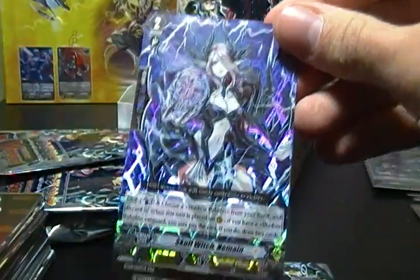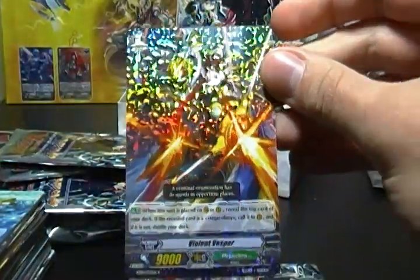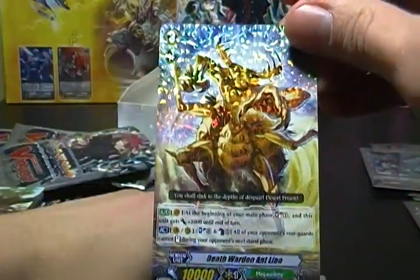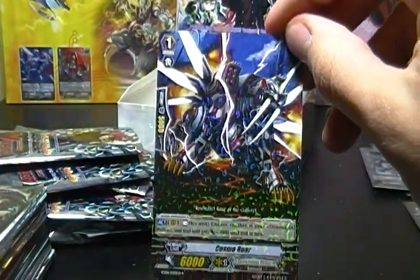And, a Triple Rare of Skull Witch Nomaine is our last hit of the box then. So the rest will be single rares. But maybe we can find another Blaster Dark — we can find the same rares in back to back packs, so not out of the question. Violent Vesper, Megacolony. Death Warden Antlion, Megacolony. And our final rare of the box is a Cosmo Roar of Dimension Police. So we go out with a Roar.